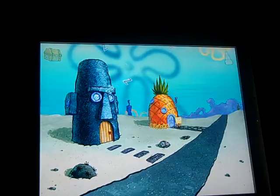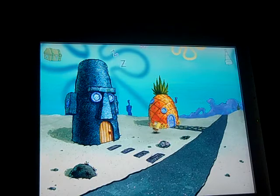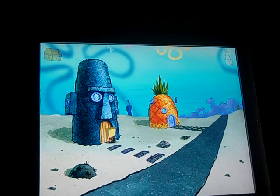The next thing you need to do is exit SpongeBob's house — we're going to need to come back in here later — and then enter Squidward's house. I wanted to get the videotape first before we went into Squidward's house. Here's another example where I'll snap, and the same is at the end of the commercial.